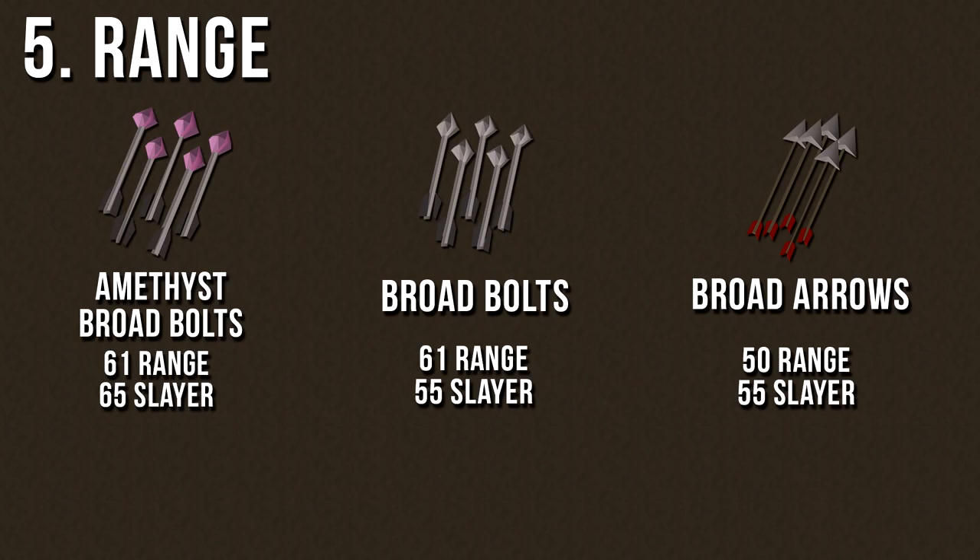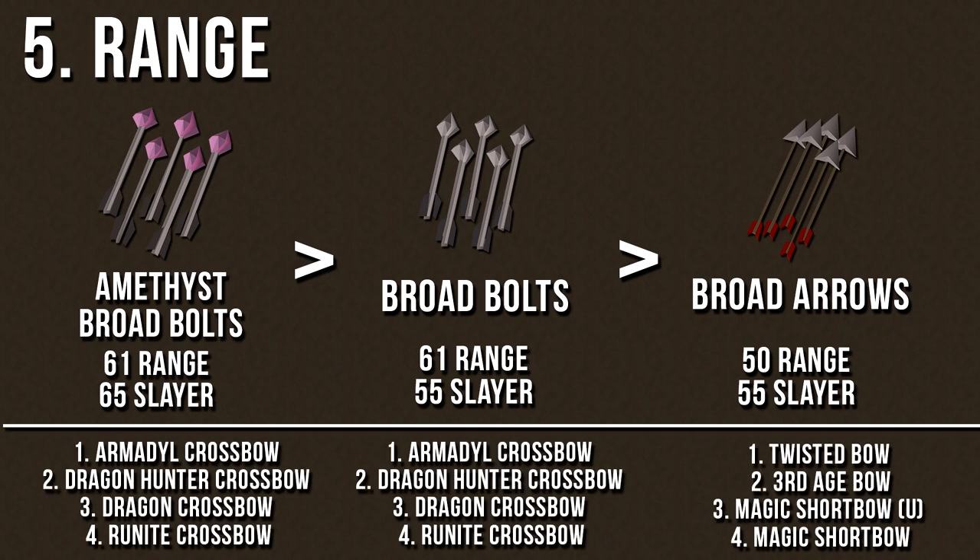Range is another option if you're looking to safe spot Kurasks, but you must use one of three types of ammunition listed on the screen in order to damage them. In terms of damage per second, using Amethyst Broad Bolts will give you the fastest kills, Broad Bolts the second fastest, and Broad Arrows the third. I've also listed which bows and crossbows you can use for each type of ammunition — using the highest level crossbow or bow will provide the highest DPS for killing Kurasks.